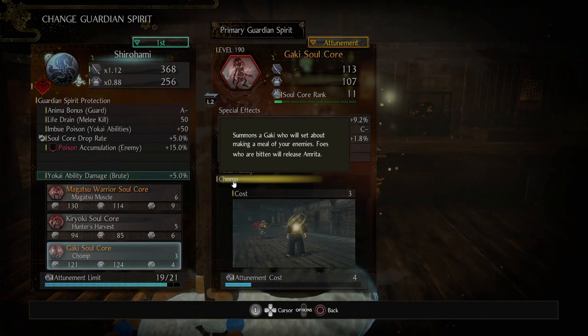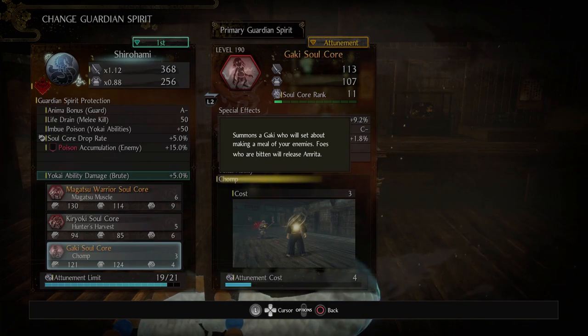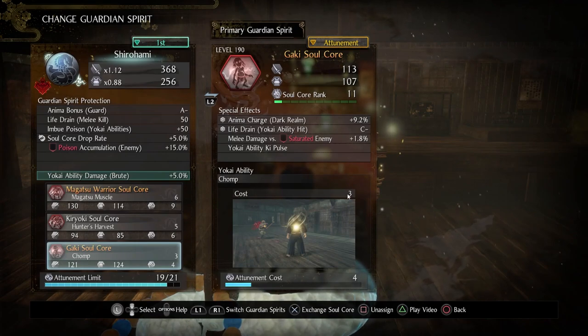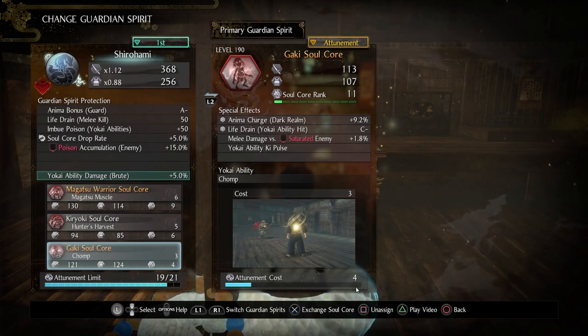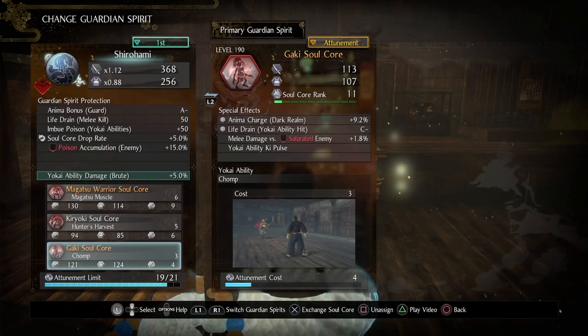Let's talk about the Yokai Ability Chomp: it summons a Gaki who will set about making a meal of your enemies — foes who are bitten will release Amrita. This costs 3 anima and 4 attunement costs, so it's a very low cost, low use Soulcore. Here's the animation for your reference.